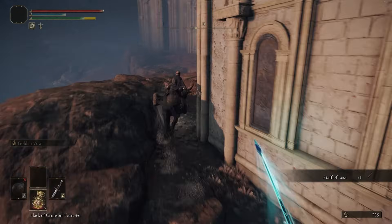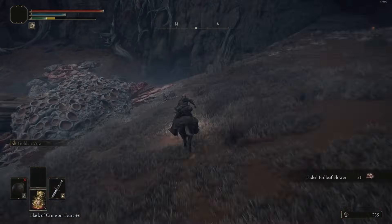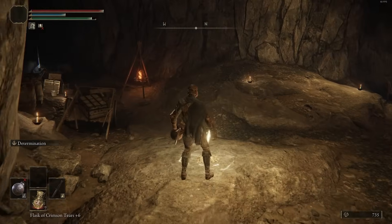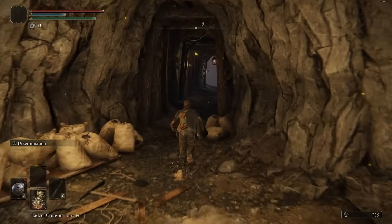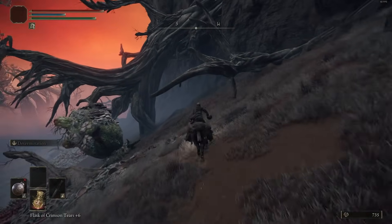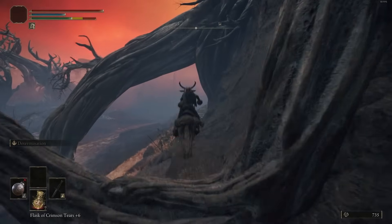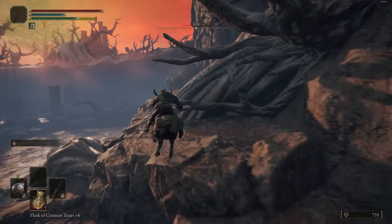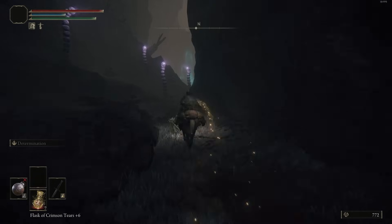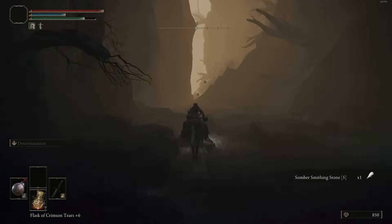There's also the Staff of the Lost which boosts the damage of the Night-based sorcery — you can just throw it in your offhand if you want to boost Comet Azur's damage, though it won't be the highest damaging staff for other spell types. The Staff we're mainly going to use is the Meteorite Staff because you don't have to upgrade it — it already comes maxed out and is pretty good throughout the entire game. I lit up the Grace at the Sellia Crystal Tunnel. You can clear the dungeon now but there are a couple more things to get first — Cragblade and Flame Grant Me Strength — then we'll come back.